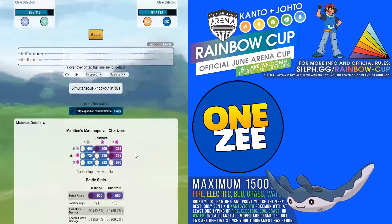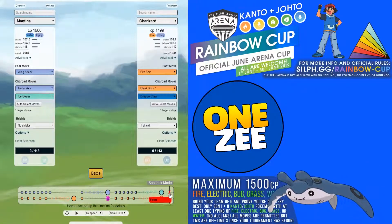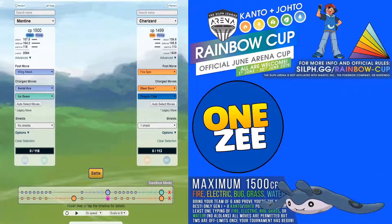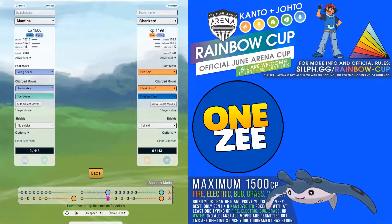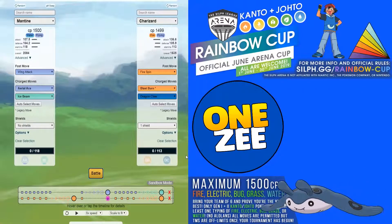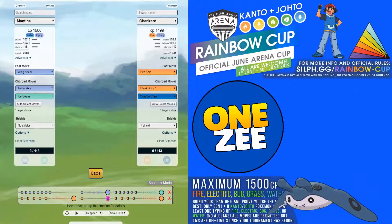In the one-shield scenario with Charizard using a shield, there's a chance both can faint at the same time — it's a very tight game. But if your enemy uses one shield, you've essentially won because you still have two shields available plus your other two Pokemon. To take Mantine into a game you must have support Pokemon to counter your enemy.